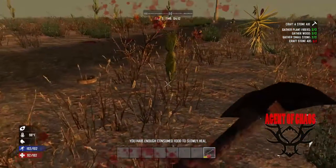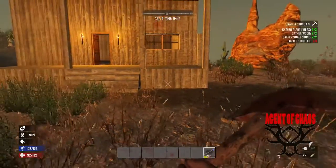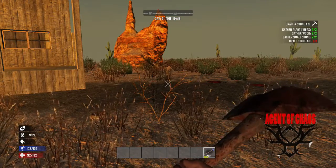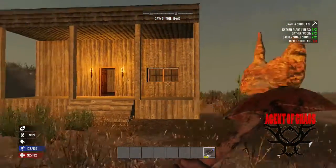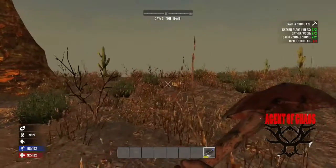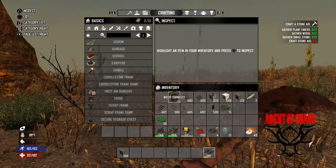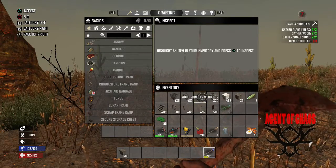I've got this on cheat mode because I'm going to spawn in the materials that I need and there are no zombies - none of that. So we are going to build over here. Let's go ahead and start that. For materials, this is what we have.